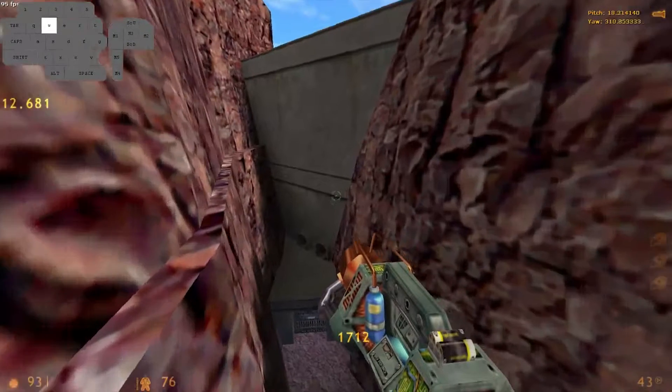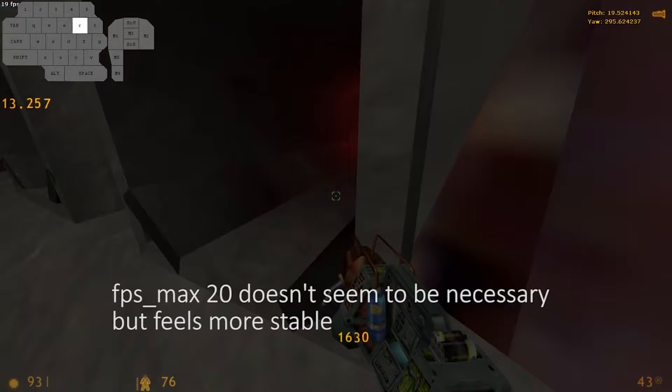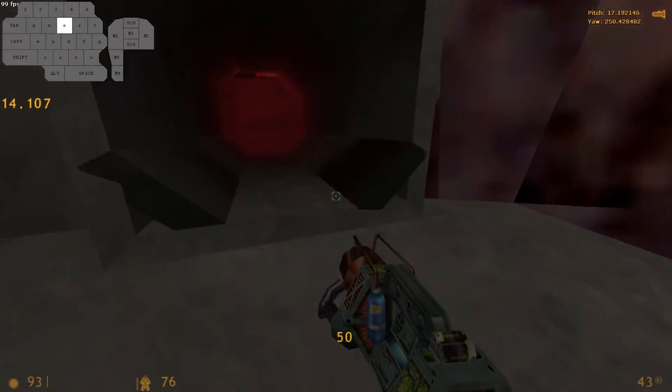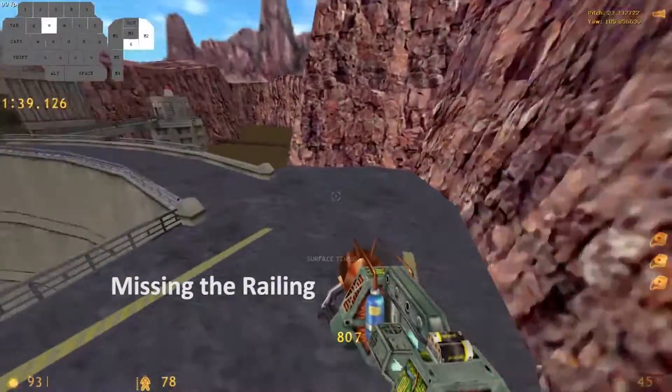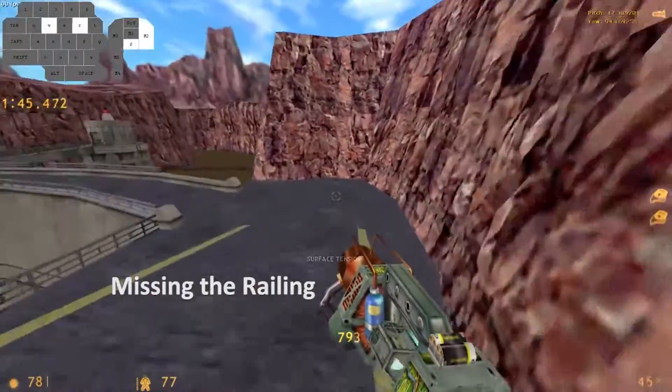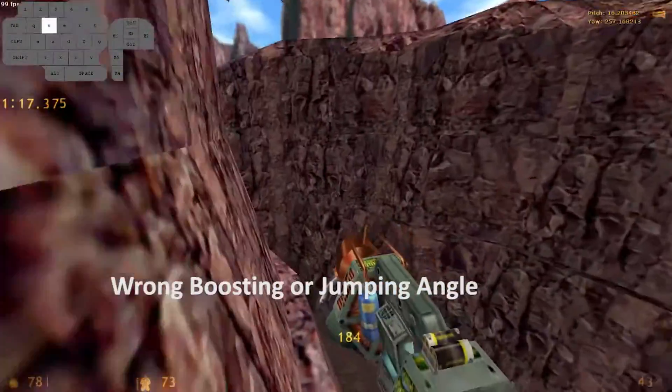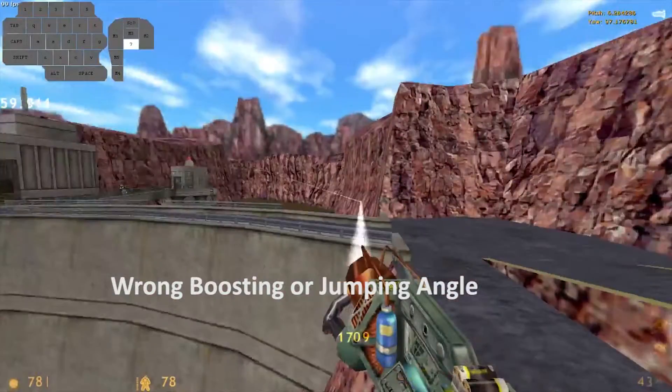When hitting the slope, you need to ramp onto the slope facing the tunnels rather than being perpendicular to them. Frequent mistakes will be missing the railing or not being parallel to the rock wall because of wrong jump or gauze boost alignment.